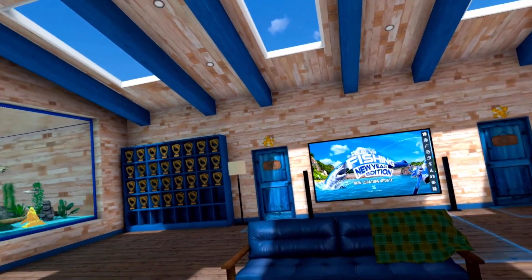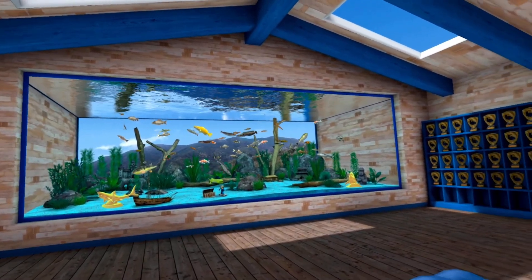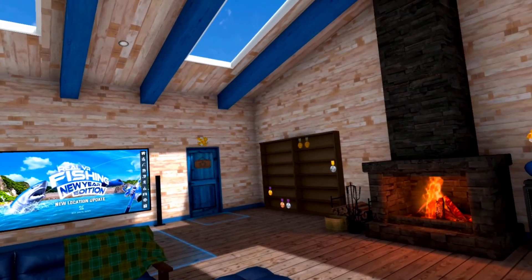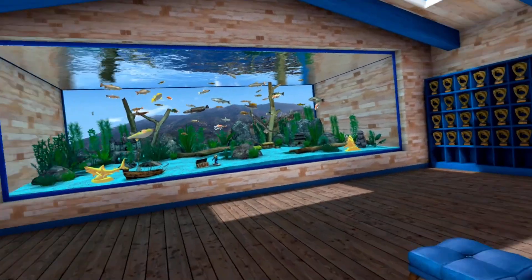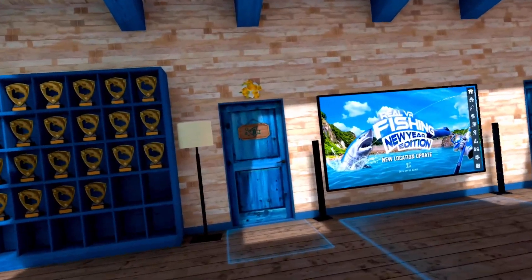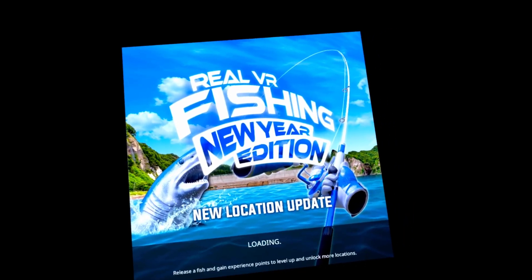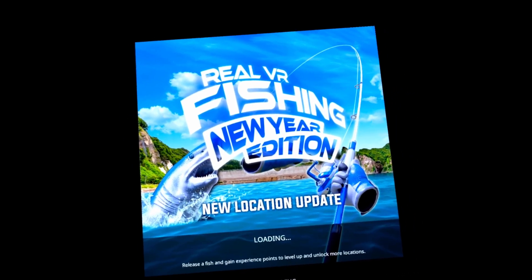Everybody likes to see people's lodges, so here's my lodge. I've got my shark trophies from the shark event, all my trophy wall filled out, my various leaderboard medals. People also want to see saltwater aquariums, and I don't put any of my saltwater fish in my saltwater aquarium.